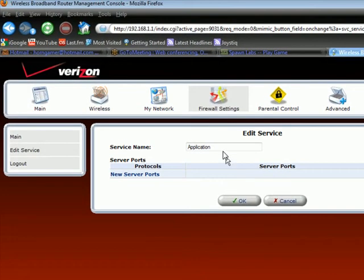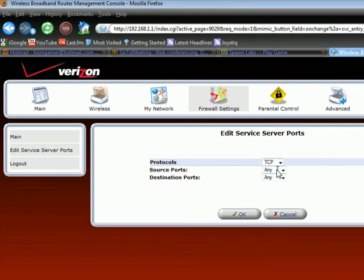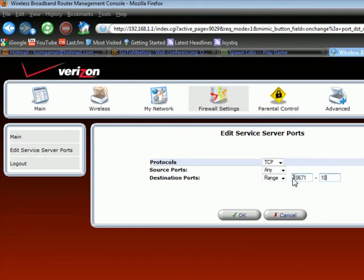The Edit Service page is displayed. Type in a name for the service, for example Spawn Labs. Then click the New Server Ports link. On this page, select TCP in the Protocols list box. Leave Source Ports set to Any. Select Range in the Destination Ports list box. Type the values 10671 to 10673 for the Port Range, and then click the OK button.